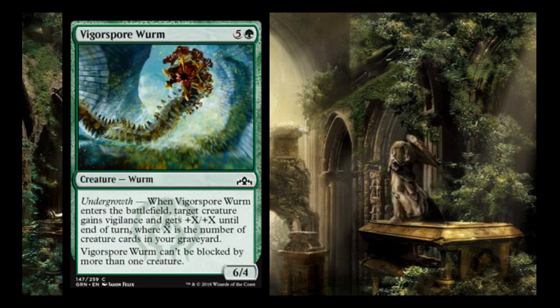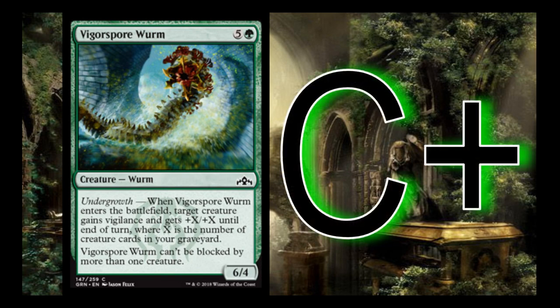Vigor Spore Worm is 5 and a green with undergrowth. When it enters the battlefield, target creature gains vigilance and +X/+X until end of turn where X is the number of creature cards in your graveyard. Additionally, it can't be blocked by more than one creature, so it's really hard for it to trade far down — you can't have two Grizzly Bears trade for this worm. I give it a C+. It's really efficient at getting one big swing in, and the body itself is hard to deal with.